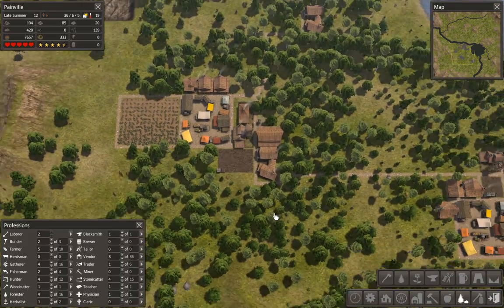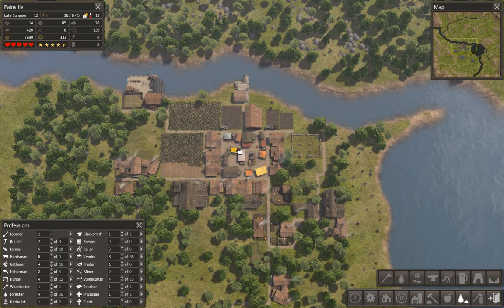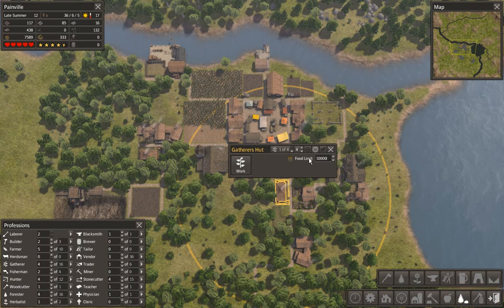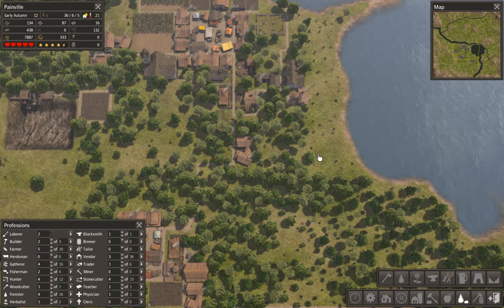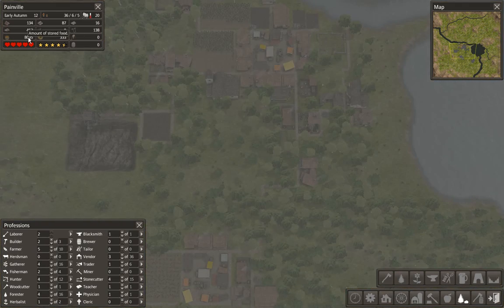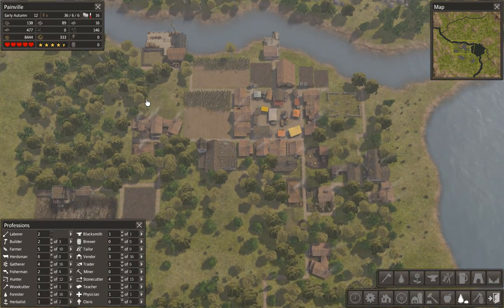We have quite a few farms — as you can see we've got an absolutely ridiculous amount of food, which I'm going to increase in a minute. Let's just increase this to 20,000. That should do us nicely for the time being. Obviously they're still going to be eating food the more population we get, but it's nice to have a high stockpile. If I get to five figures, that would be amazing — and if it drops to four figures, I know it's probably something to worry about, but it still gives us plenty of time to rectify the issue.